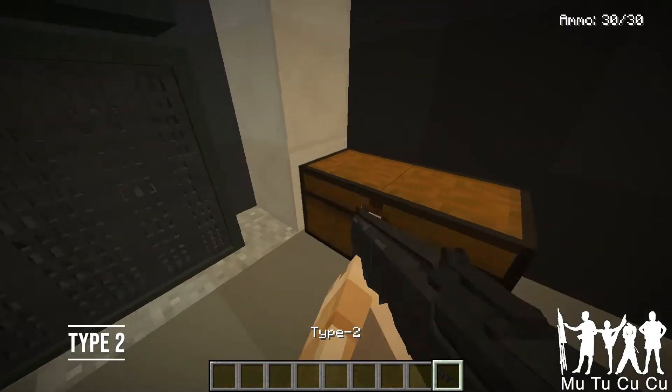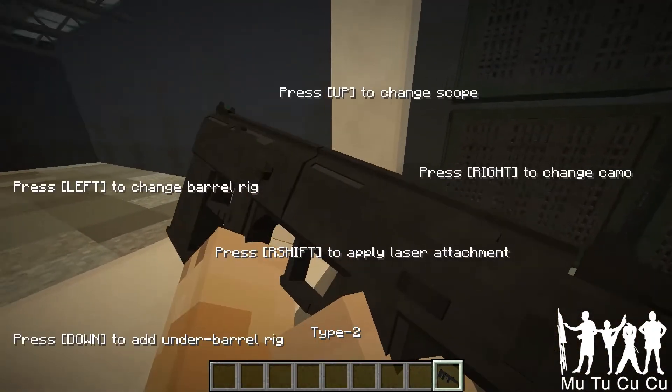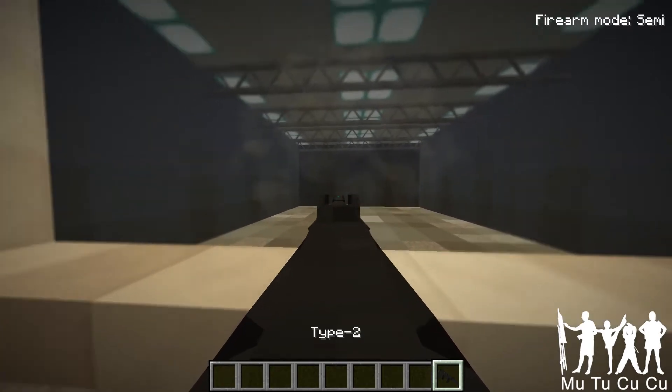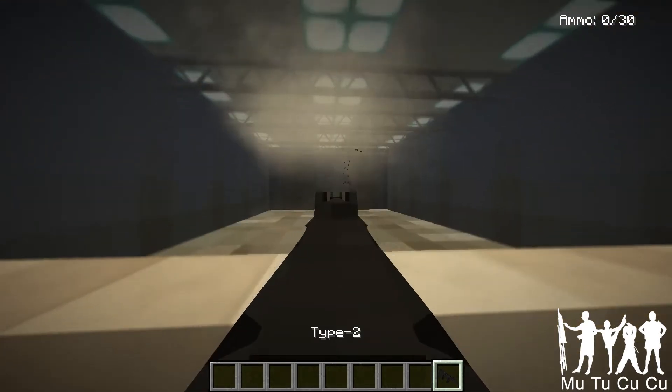Our first gun is the Type 2. It is, I'm pretty sure, from Halo. It shoots energy things, and it's pretty cool. It has that blue shot instead of the gold at the end of a muzzle, and it's semi and auto.